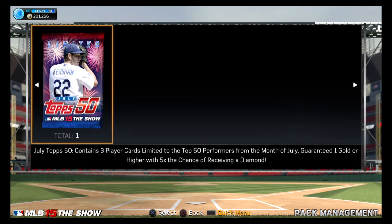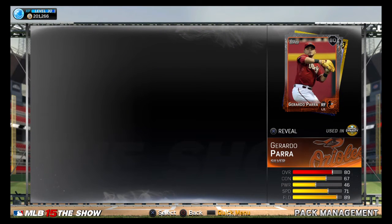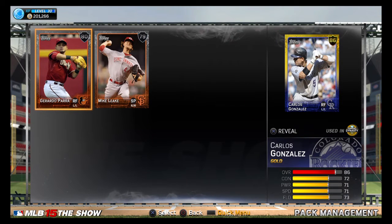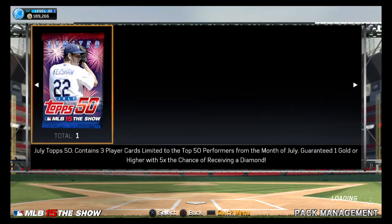Final pack here, still without a diamond. Maybe we can get that Mike Trout in this last one. No, I think that's only an 86. Wow, that's a really, really awful pack there to end it off. All right, I decided to buy one more pack, because why not, right? So let's see who we get in this final pack here.